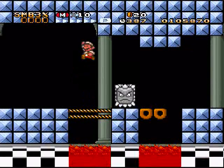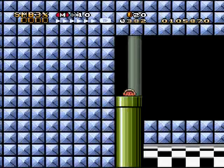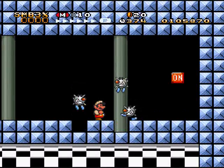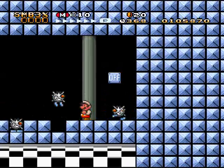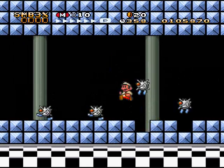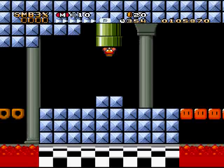Okay, I gotta get that P-Switch somehow. I gotta get up here. Uh-oh, tap-taps. You can't kill them - I mean, your fire goes right through them. I don't know, I would expect it to dissipate the fire, but it goes right through them. Apparently they're ghosts. I can't explain it either, but whatever. I guess it's because it's a custom sprite.